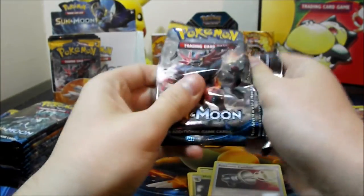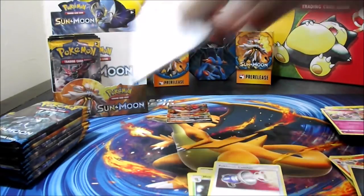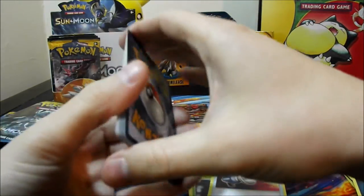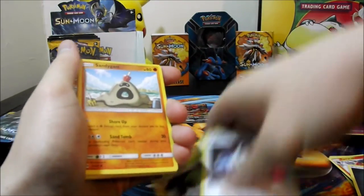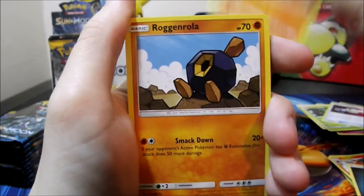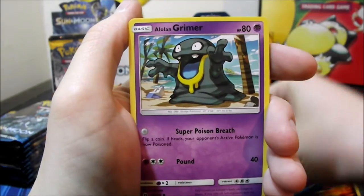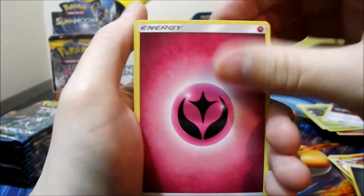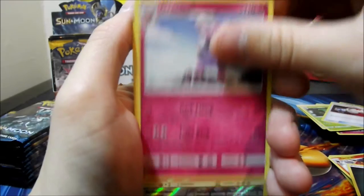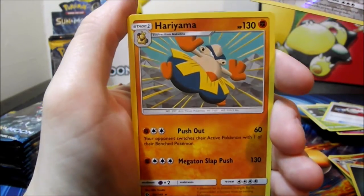I'm looking for Decidueye for an expanded deck — I want to run Sismitoad-Decidueye for St. Louis Regionals. Anyway, seventh pack — I think I did the trick right this time: Sandygast, Roggenrola, Cosmog, Fomantis, Alolan Grimer, Fairy Energy, Team Skull Grunt, Metapod, Granbull, a reverse Stoutland, and a Hariyama rare.